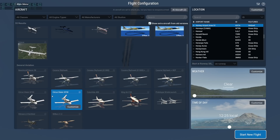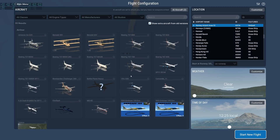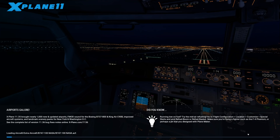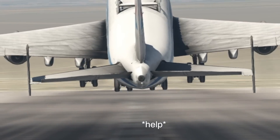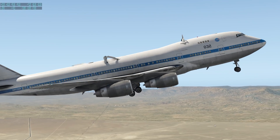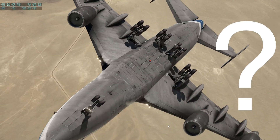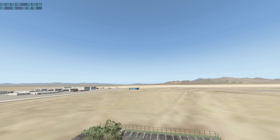A Cessna Skyhawk or Cirrus SR would be boring because the wings aren't thick enough to fall apart properly. I was going to try a Concord — just kidding, it won't have any wing flex. Let's try a Boeing 747. Going full power, you can already see the wings flexing quite a bit. We don't appear to be crashing even in this weird flying mode.